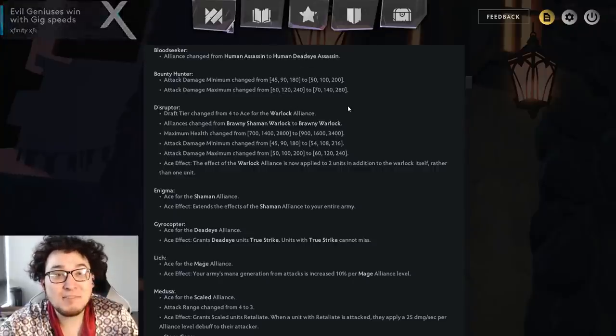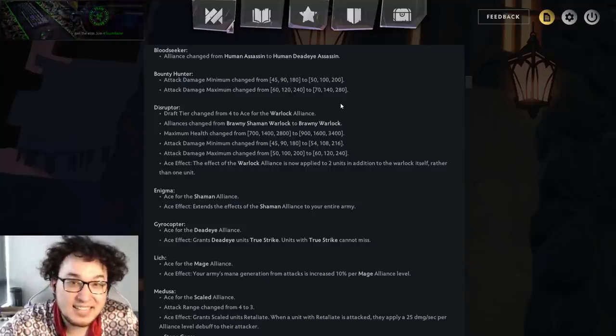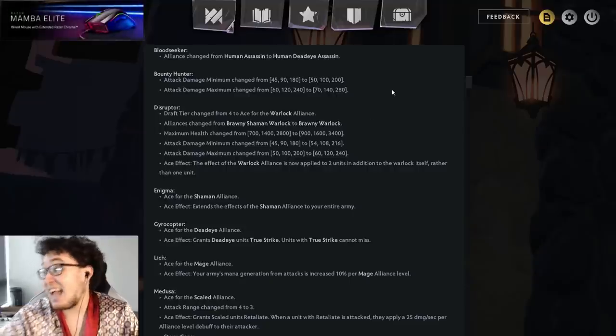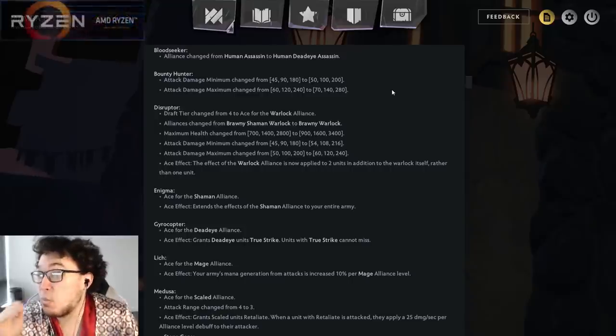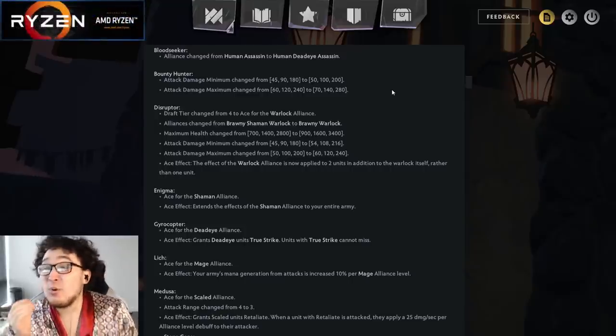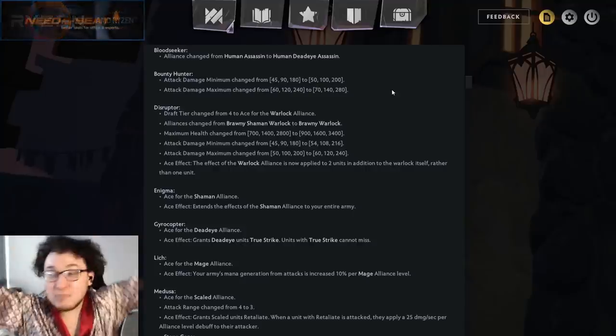Bounty Hunter. The bounty buff we were all waiting for: plus 5 attack damage, plus 10 attack damage on the minimum. That's an average of plus 7.5 attack damage — that is one-fourth of a Claymore. You are getting 4 free. Garbage unit.